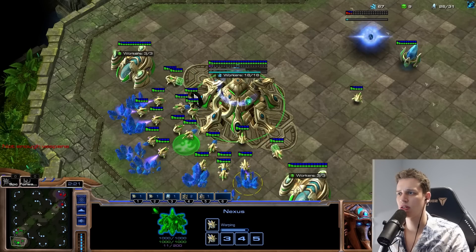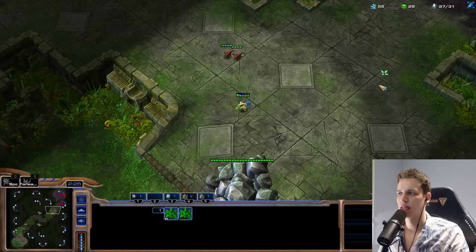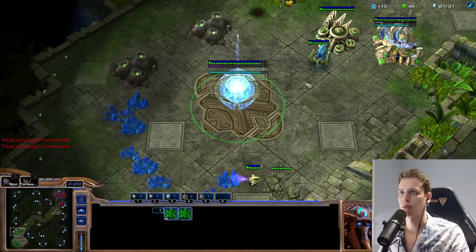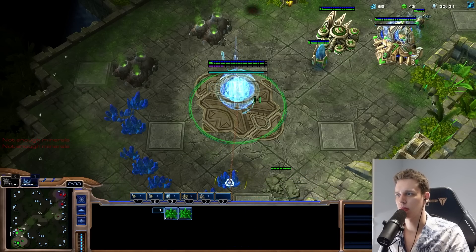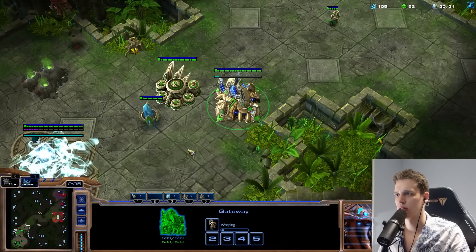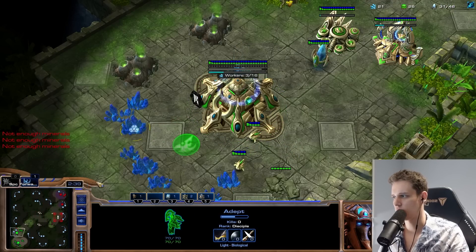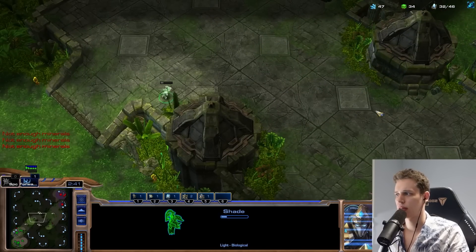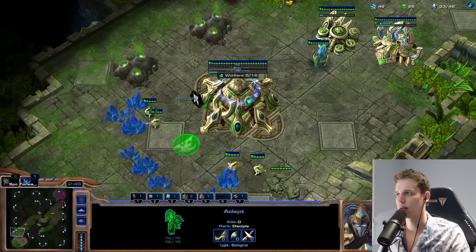Maybe we'll try to deal some damage, but it's not really the priority here. The priority is just going to be getting the scouting information, making sure nothing weird is happening on his side of the map, and hopefully we'll take it from there. I wonder where his first ling went — probably trying to run by and get some scouting information, so we'll need to keep that in mind.